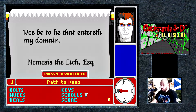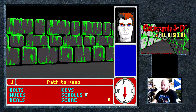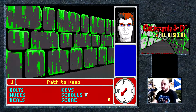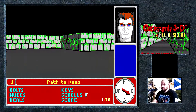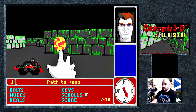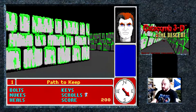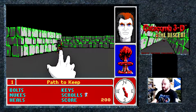So we picked up a scroll there: "Woe be to he that entereth my domain — Nemesis the Lich Esquire." Basically the storyline is that we are going to try and rescue our friend Grilminar from an evil Lich called Nemesis who lives at the innermost parts of this catacomb place. These are our first enemies. We can shoot magic fireballs with our hand, and you've got no ammunition — you don't run out of fireballs at any point.